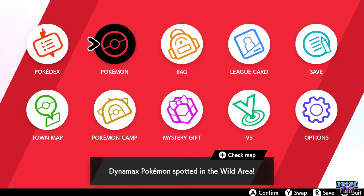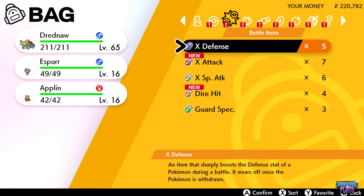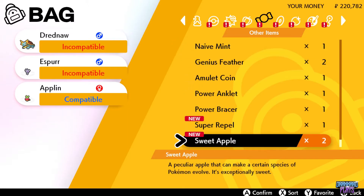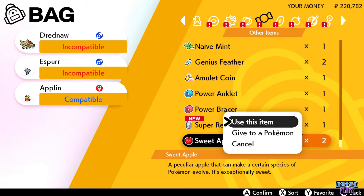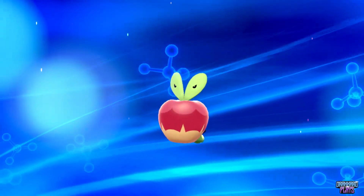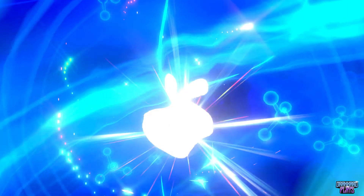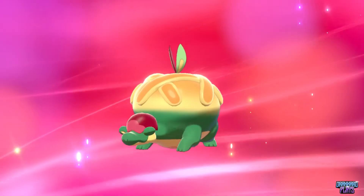Once you have the necessary evolutionary item, you can now use it on Applin and Applin will evolve into that version exclusive that you have.